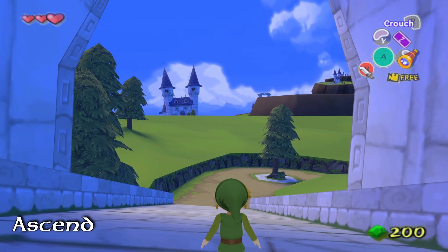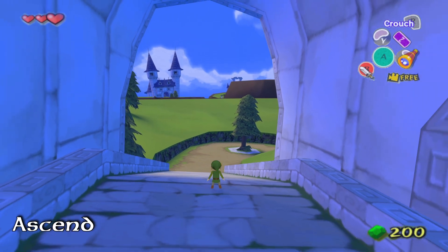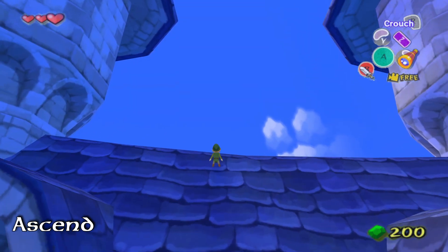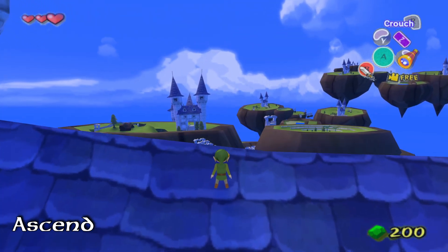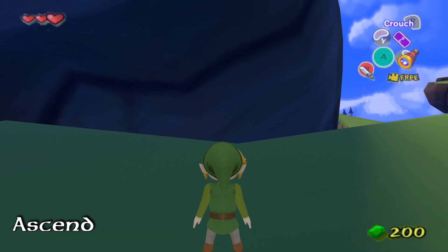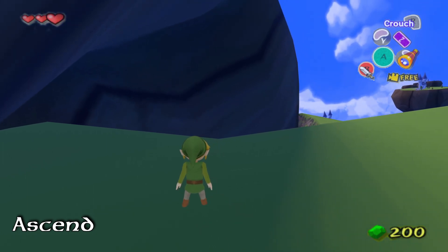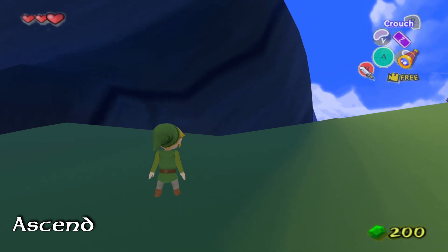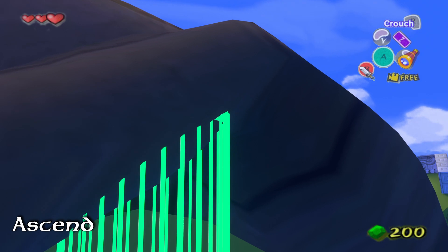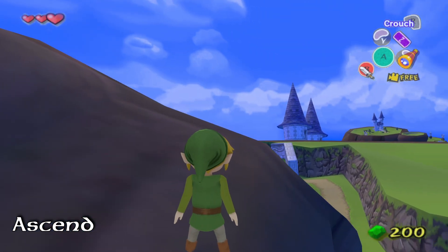There are even more new abilities. Take this building over here — watch this. I passed right through the ceiling! This new ability is called Ascend. This place has a cave with a hill right above it. If we use the ability here — we emerged at the top of the hill.